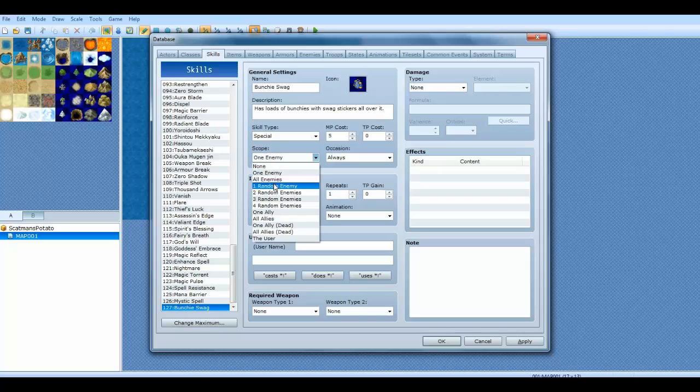The scope — you can cast it on one enemy, all enemies, one random enemy, two random enemies, three random enemies, four random enemies, one ally, all allies, one ally that's dead, or all allies that's dead — in case you have revival skills. Or the user. Or none.